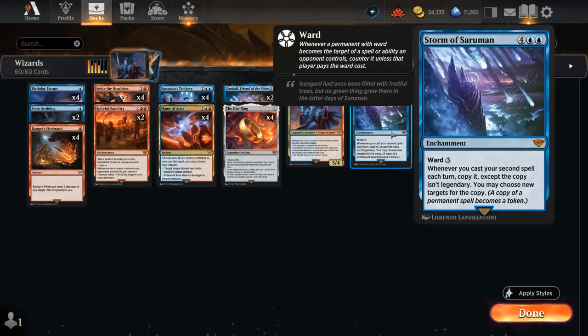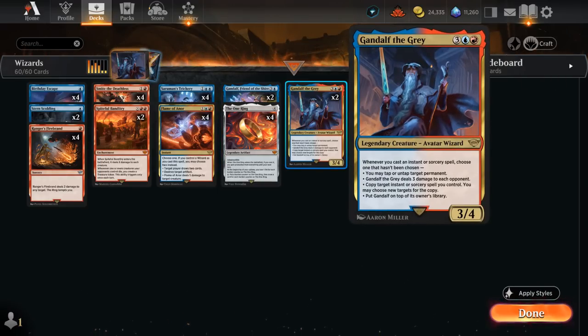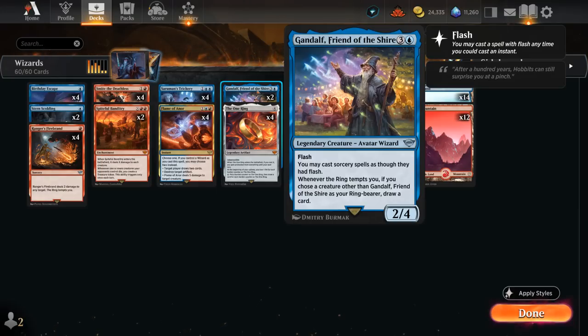The copy from Storm of Saruman works on creatures too — if we copy a creature it becomes a token that's not legendary, so we can potentially have two copies of Gandalf, Friend of the Shire or two Gandalf the Grays on the battlefield. By casting two spells in the opponent's turn we can trigger Storm of Saruman again, so being able to cast sorceries at instant speed gives us an extra advantage.